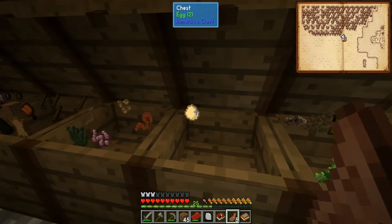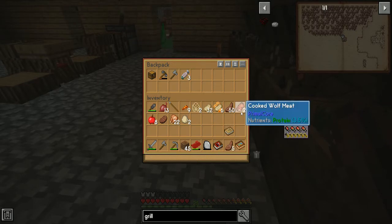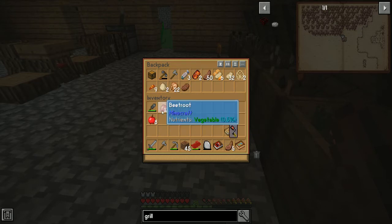We've got dowsing rods, apparently, to help us locate ore. Dowsing rods or dowling rods? They're actually called dowsing rods. How do we get dowsing rods? My backpack is full of food. They're super duper cheap to make.